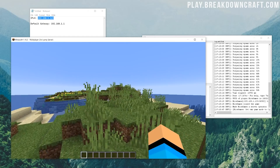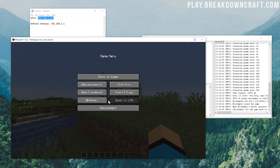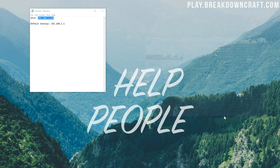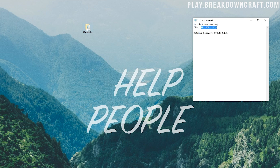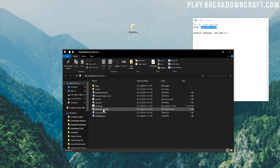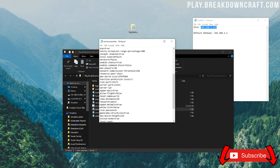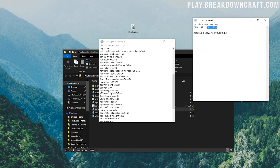Now let's get your friends able to join. First, never just X out of the server window — always type 'stop' in the text box and hit Enter to shut down the server properly and make sure everything's saved. Now let's set up port forwarding. Open your server folder and click on server.properties — open it with Notepad. Scroll down until you see 'server-ip=', then copy your IPv4 address and paste it next to 'server-ip='. Then do File > Save.